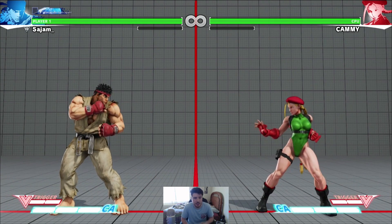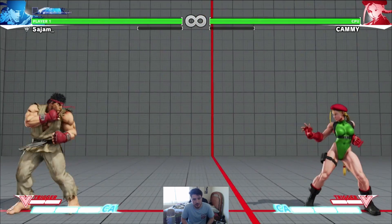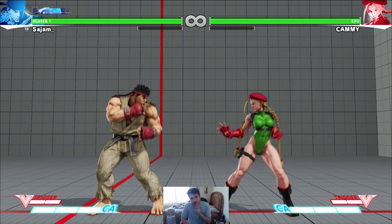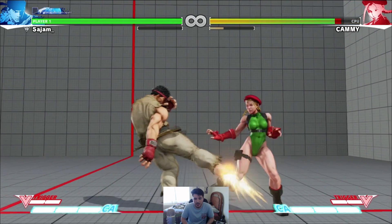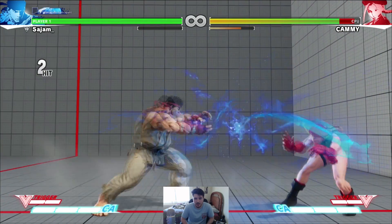He's a really interesting character in this game actually. One thing you'll notice pretty quick is that his buttons are a little different. He has that Chun-Li style stand medium kick, but he also has the stand light kick. Normally in other games the stand light kick goes straight up and is used as a fireball fake — you can use it for the same thing here — but now it's this far-reaching shin tap and it's special cancelable.